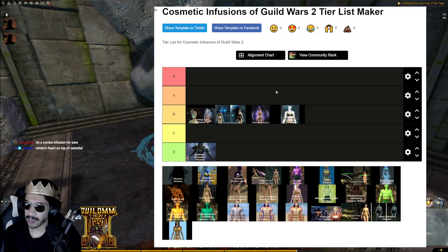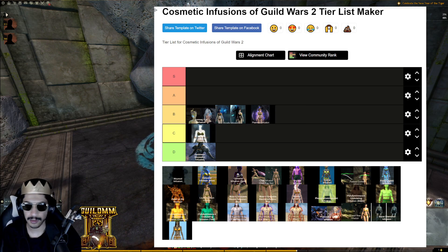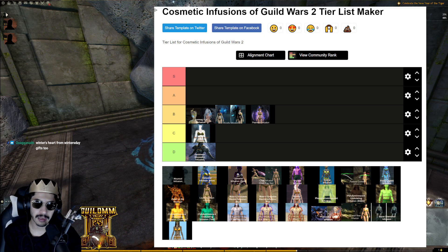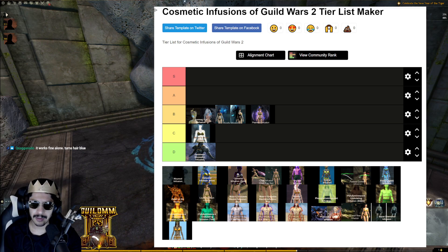Winter's Heart could work with Abyssal too, though I'm not sure how it'd look. It's definitely a combo or enhancement infusion — something you mix with something else already there. The fact that it doesn't work well alone knocks it down. I think C tier is warranted — it's good, but it relies on enhancing other infusions rather than standing on its own. The prestige from dropping from Drakkar helps a bit.